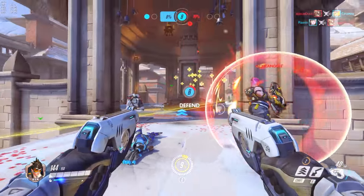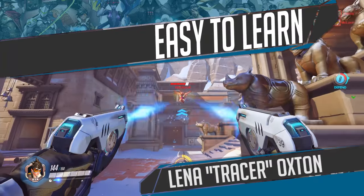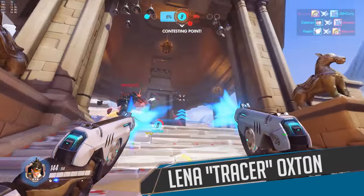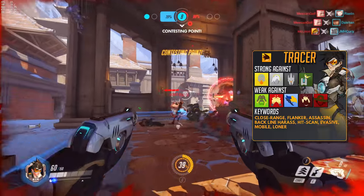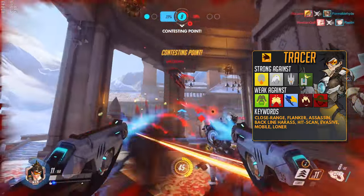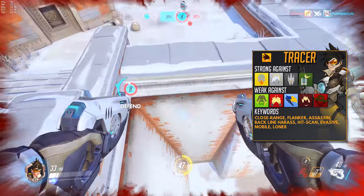Welcome to Overwatch. In this episode of Easy to Learn, we'll be discussing Tracer, the spunky annoyance of Overwatch. The poster girl of the game, Tracer is a popular pick and one of the hardest to master. If you're interested in playing her, congratulations — you picked one of the best heroes for carrying in the game. A good Tracer can run rings around her opponents and destroy entire teams. Just expect a few flubs while trying to get there.